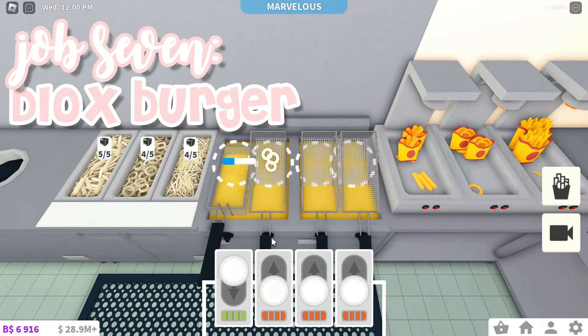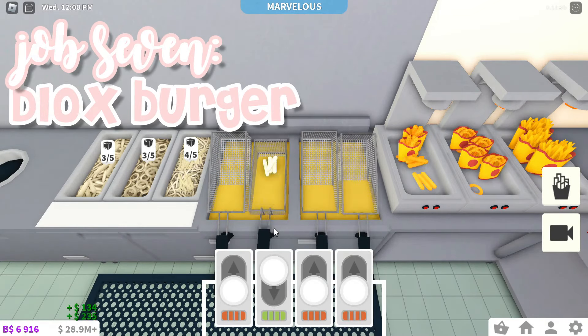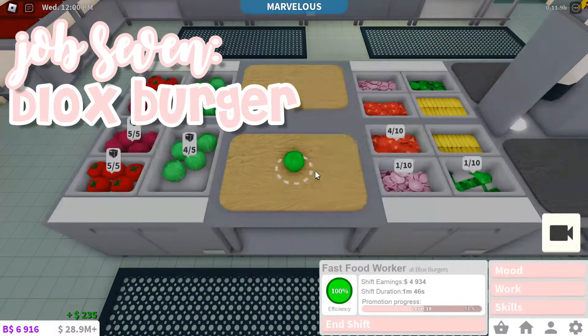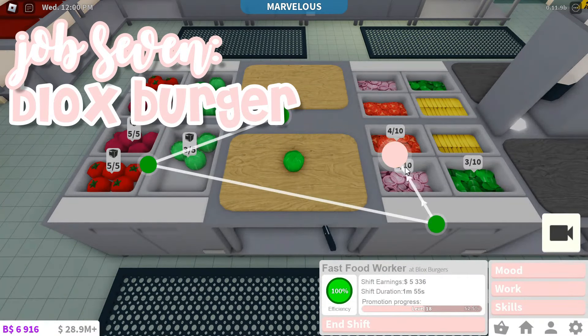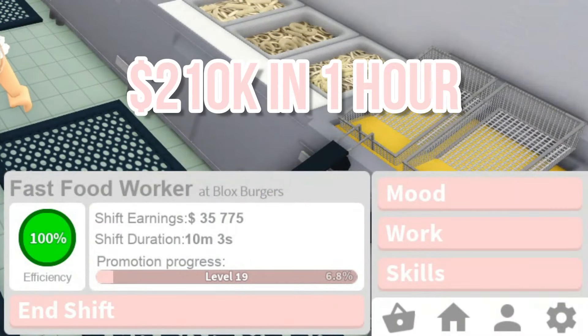The next job is the new Bloxburger job. I like this job a lot — it is really fun and engaging. Lots of people say they work for hours at this job. I love how there are so many tasks you can do, so if you ever get bored of one, you can just go do another. However, you have to always be working and focused to make a lot of money, which can get really tiring and overwhelming. Most people think this is the highest paying job, but I actually made a bit less than I did at pizza delivery. I made 35k in 10 minutes, which is 210k in one hour.